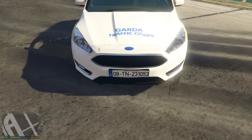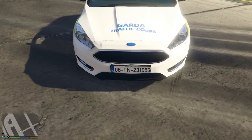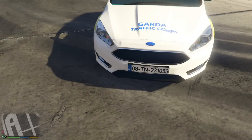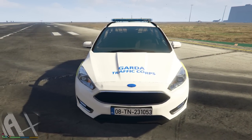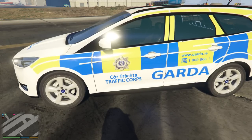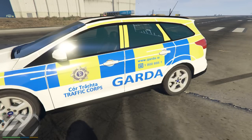Straight away we have the Irish number plates — this is what our number plates look like. If you don't know what the starting number is, that's for what year it is, so this is 2008. Probably the easiest number plate for any car really. As you can see on the side, it does say 'Traffic Corps', and it also says www.garda.ie and our number.